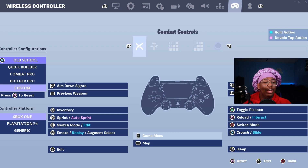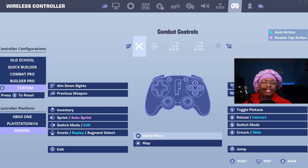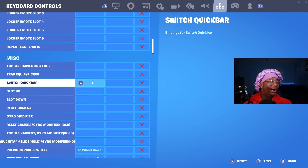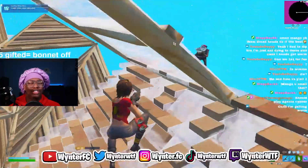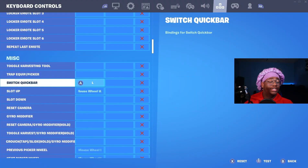Coming over to the controller box, if you're on PC one thing you can do to get more fps is put your controller on generic. This gives you way less input delay and it is a big difference. Note that this option is only available for PC, but using generic does mess with the input curve of your controller. Another thing you can do to reduce input delay is bind your switch mode and edit together — a lot of pros use this. You can also bind your switch quick bar to any random key on your keyboard, because for some reason the keyboard binds and sensitivities have something to do with controller binds and sensitivities.